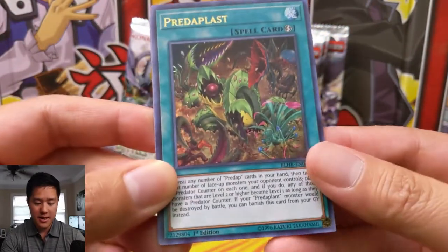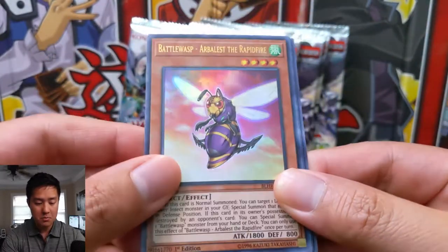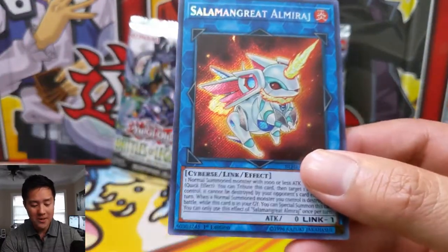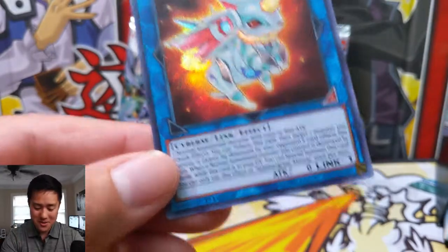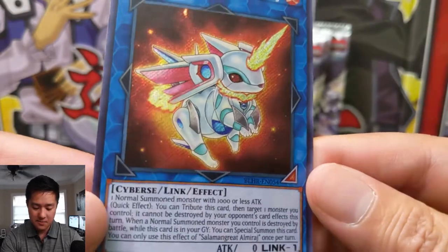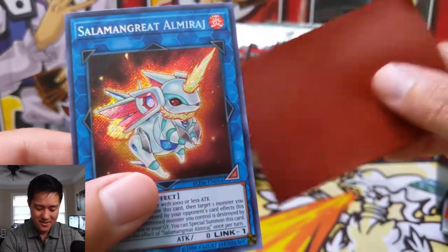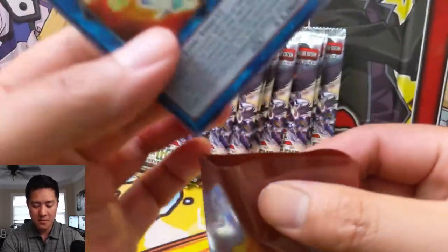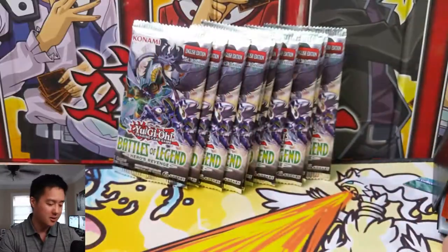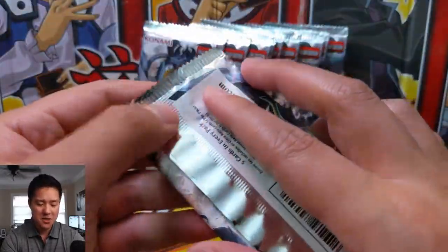Pack two: we have a Predoblast — not familiar with the Predaplants — Shaddoll Hedgehog, Battle Wasp Arbalest, the Rapid Fire, Black Dragon Collapserpent, and oh yes! Solomon Great Almirage! It looks like some kind of mech unicorn — actually kind of like a rabbit with a horn, like a mech rabbit with wings, kind of like a Pegasus but it's a rabbit with a horn. Very happy with that pull.